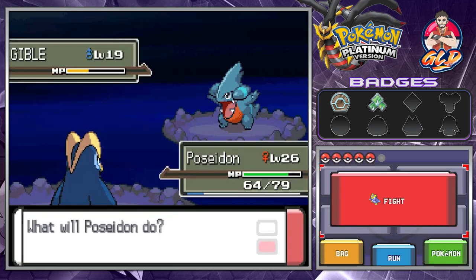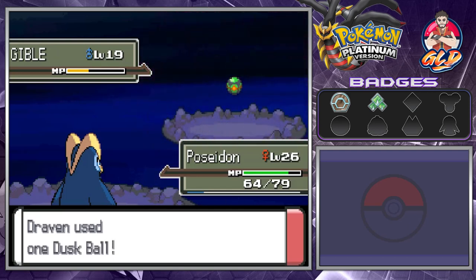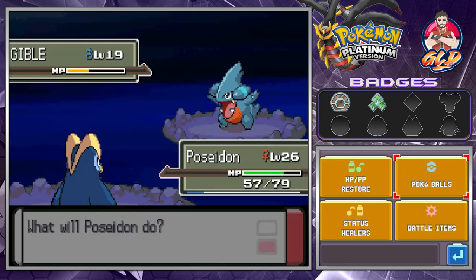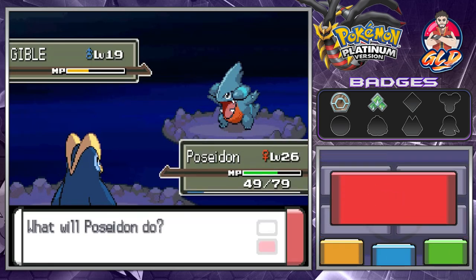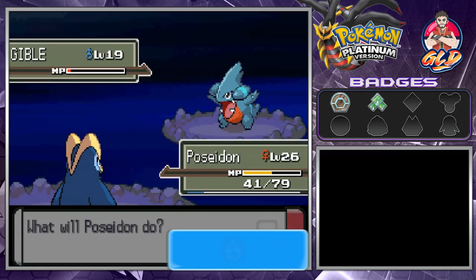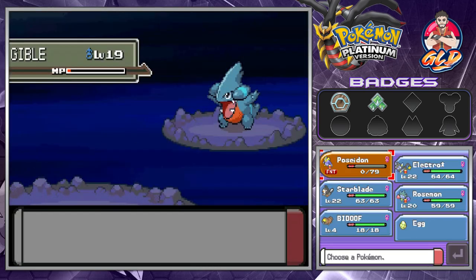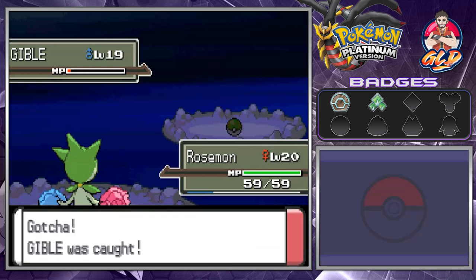It's weak enough, I hope. Let's go with a Dusk Ball right here because we are in a cave at night time, so that should double the effect. It's trying not to get captured. Let's go with a Nest Ball. We are at one HP left, but this Pokemon is just damaging me. It has Dragon Rage — it messed me up. Let's go with a Pokemon that can weaken it without fainting it, and just like that, we have captured a Gible.